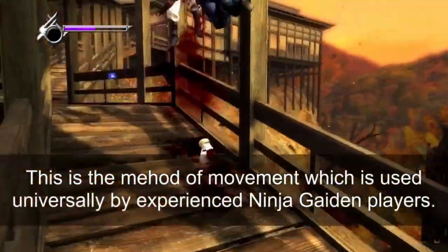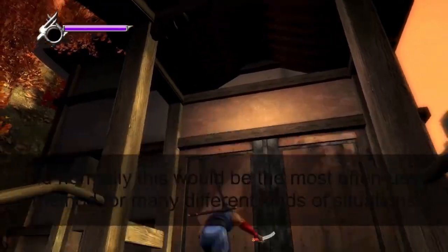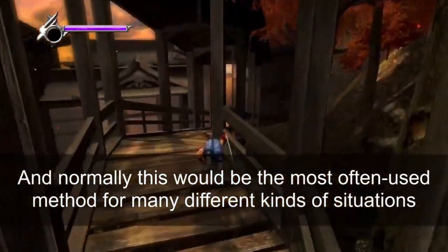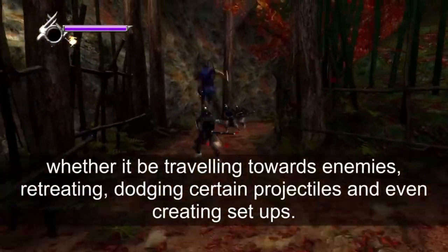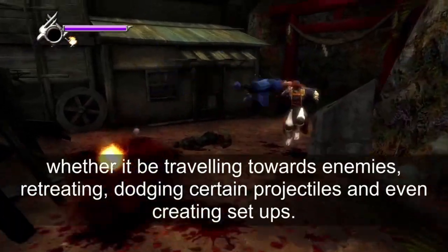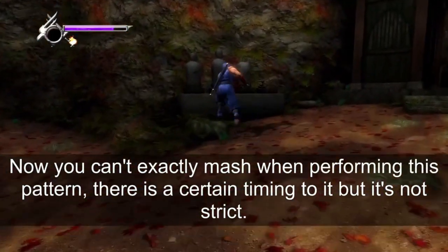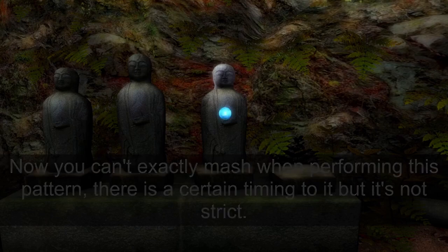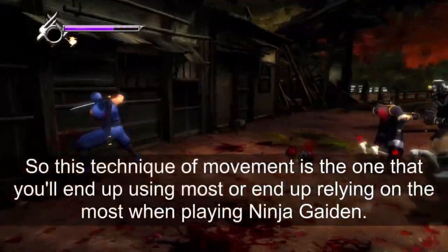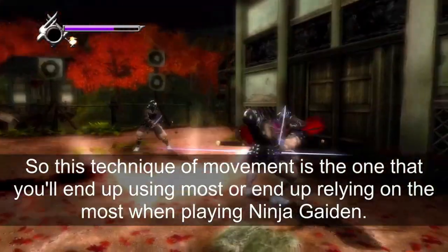This is the method of movement used universally by experienced Ninja Gaiden players, and normally it would be the most often used method for many different kinds of situations — whether travelling towards enemies, retreating, or dodging certain projectiles or attacks. You can't exactly mash when performing this pattern; there is a certain timing to it, but it's not strict. By running around normally you are kept open and vulnerable to enemy attacks.